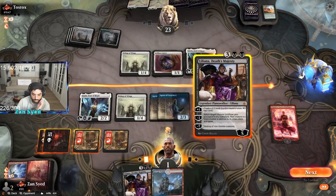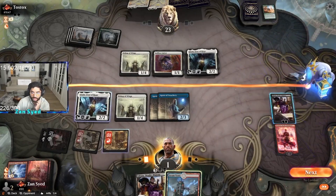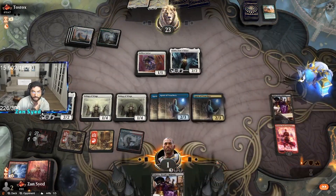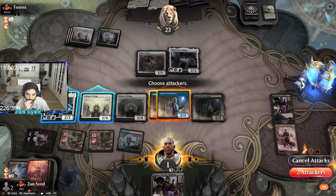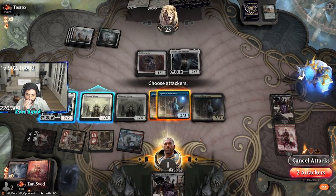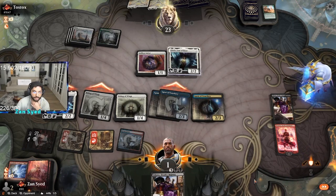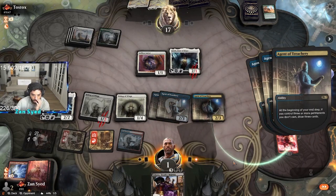We're going to play this Liana and bring back the Agent. The Agent is going to take the bishop, and then we're just going to go ahead and attack. Love this attack — and then we draw nine cards.